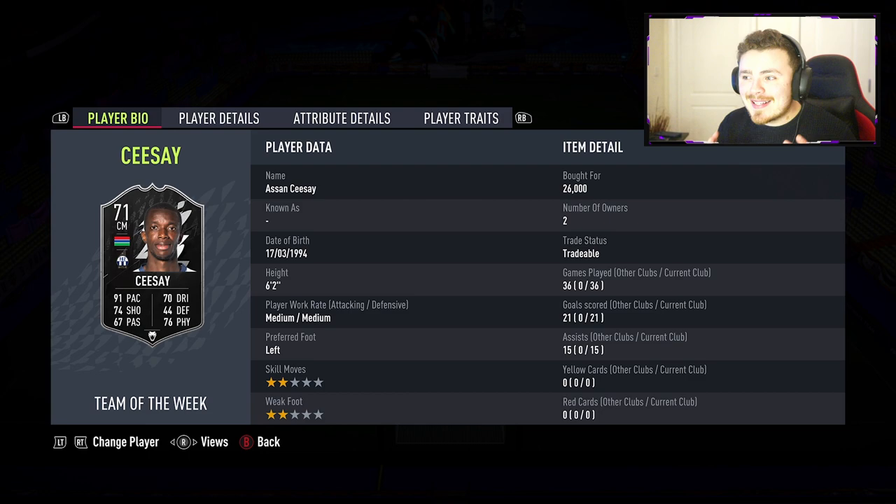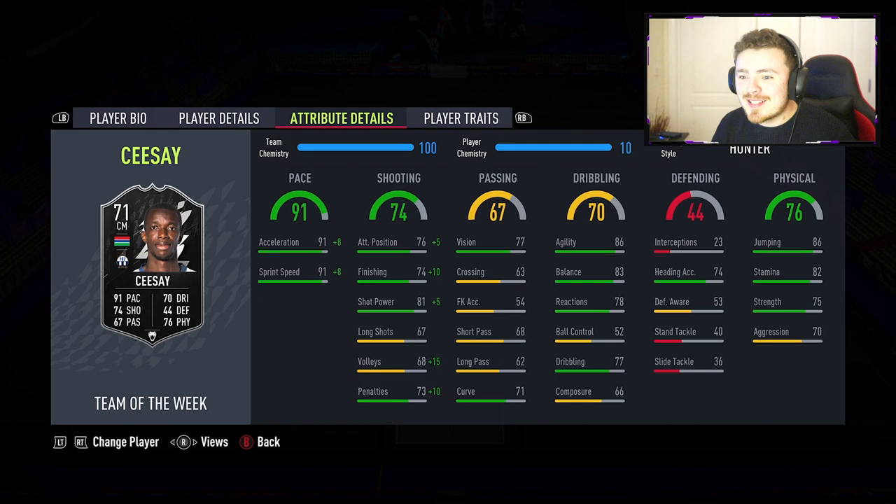Moving up the pitch, the silver Team of the Week I mentioned is Asan Cisse — you would have seen me use this guy quite a lot; he's been in so many different squad builders on FIFA 22. I picked him up for 26k when he first came out, and he's probably dropped a bit now but is still available on the market. He's a bit of a goal machine: 36 involvements in 36 games. Ignore the shocking two-star weak foot — the man can't finish his dinner unless it's on his strong foot, but he's got decent finishing stats on his right as well.